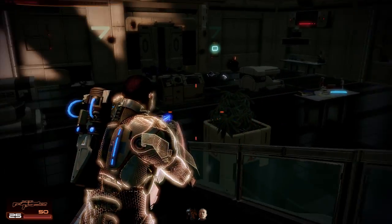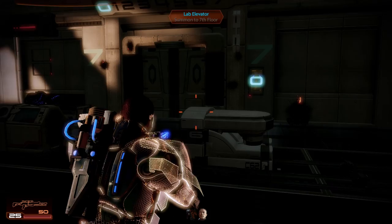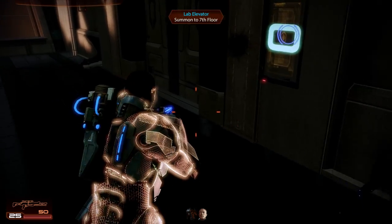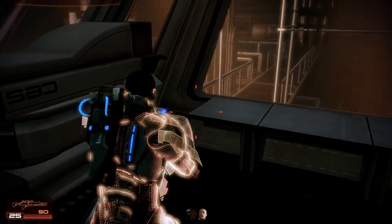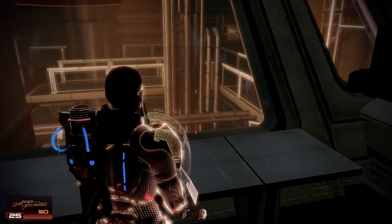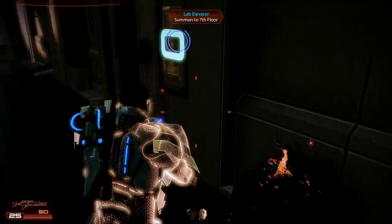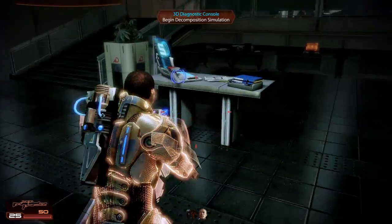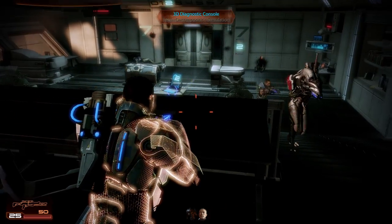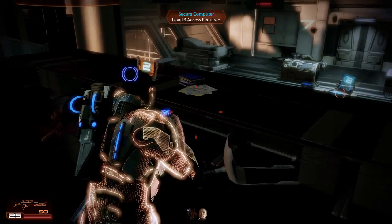So far, so good. I'm sure there's going to be a lot of enemies to fight though. But first there's an elevator. And we can see some other area from here — probably going to need to go there. Anyway, elevators. What is this? Secure computer. Level 3 access required.